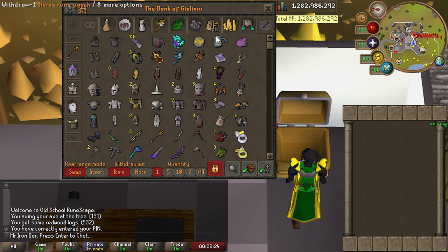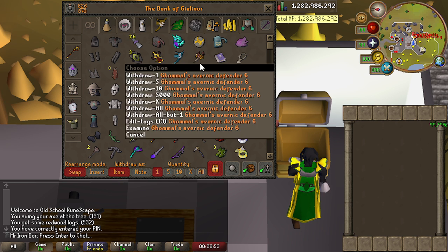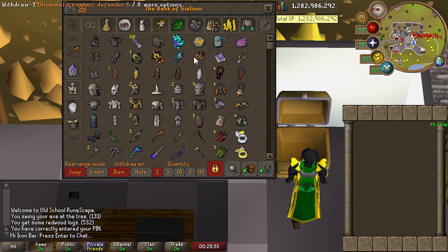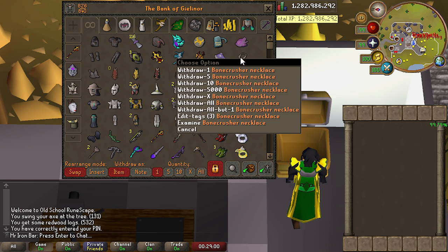We have the Divine Rune Pouch from ToA, which is a normal Rune Pouch except you have one more slot for runes. And of course the Saturated Heart — the upgraded Imbued Heart from the Muspah boss. The Twisted Bow has made a comeback because they buffed it some time ago so I use it a lot. Eldinis Wand, which used to be the Arcane — we upgraded it so now it's stronger. And of course the Ely from many years ago. The Noma's Fang and the Fang Defender — combat achievements with some cosmetics.